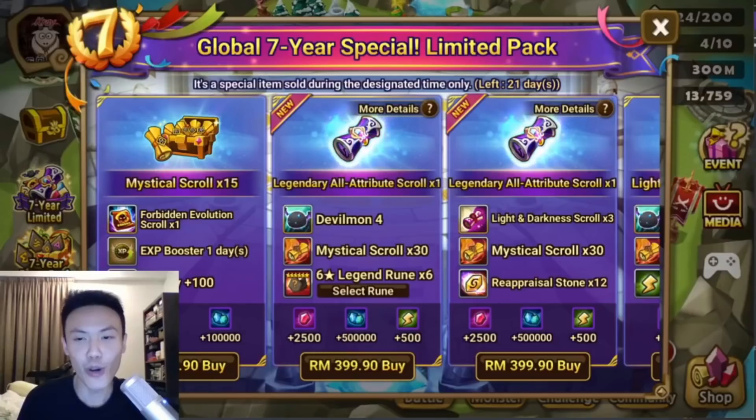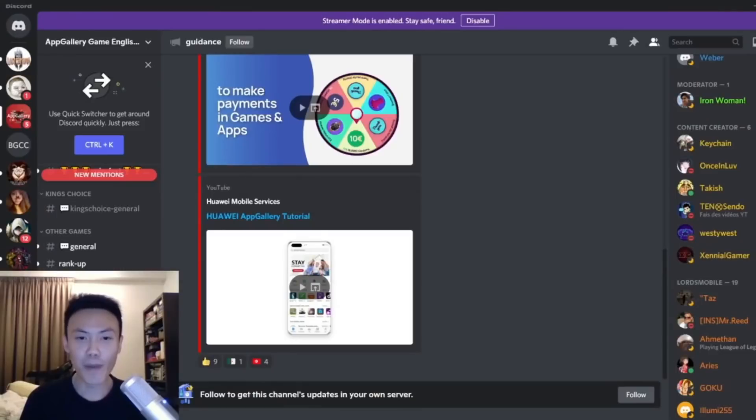Before we begin, do you know that you can get the 7-year Global Special packs for up to 35% less worldwide with AppGallery? The new Android App Store launched by Huawei has the best prices for Summoner's War players. You'll also get a rebate of at least 20% in Huawei Points, which goes up to 35% if you buy a lot of packs and want to join their VIP program for free. One Huawei Point is worth one of whichever currency you use to make the purchase. So if you buy a 100€ pack, you get 25€ rebate to spend on any in-game purchases. Please make sure to set your country in the AppGallery settings to the UK, Ireland, or New Zealand to participate.